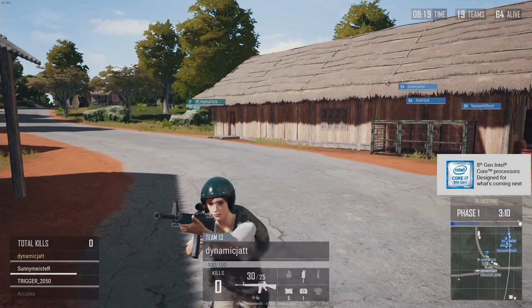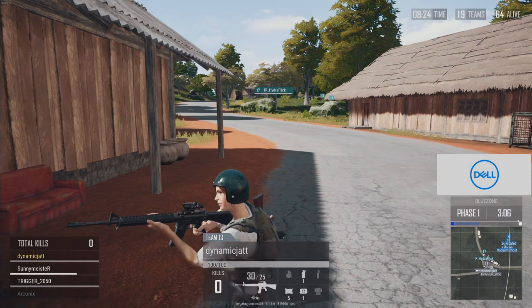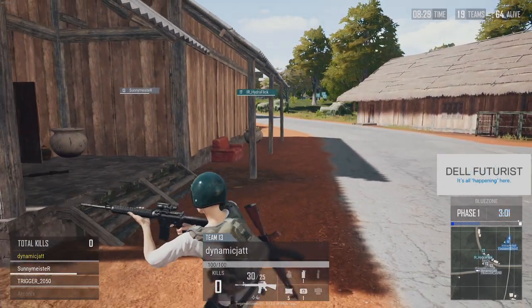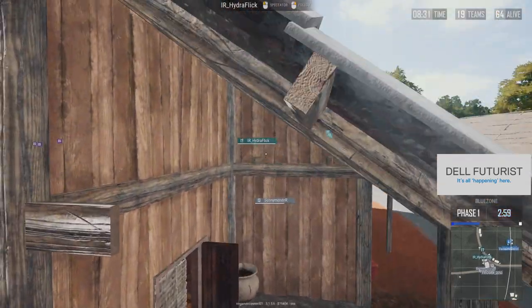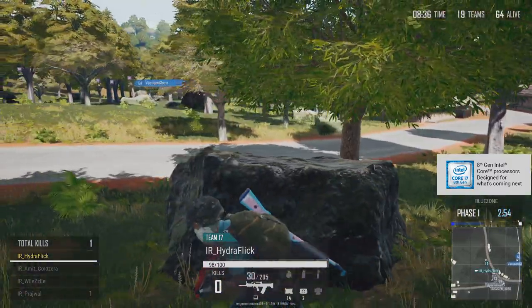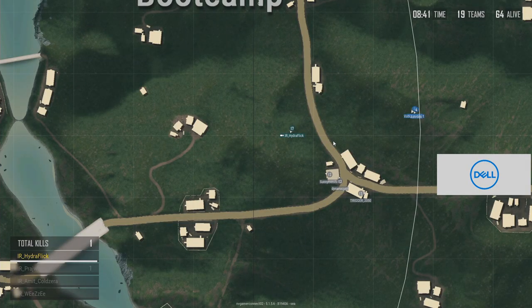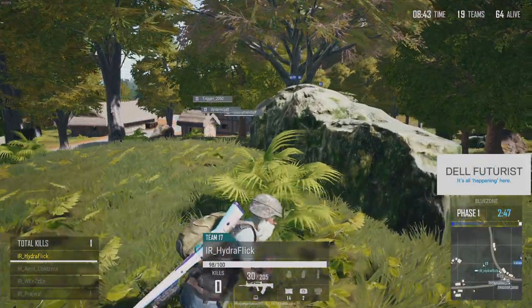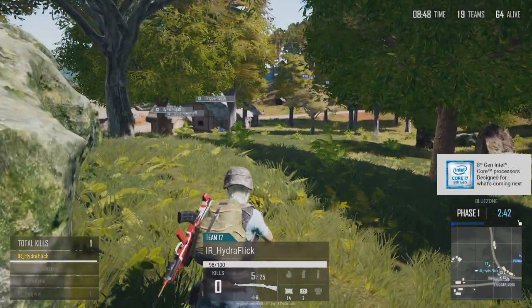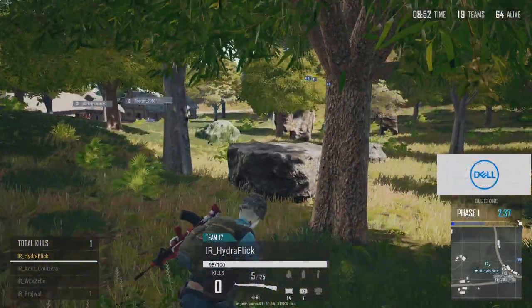Dynamic Jart has been spotted by Hydra Flick — looking the wrong way, unfortunately only a level one helmet. Hydra Flick all alone decides it's better to live to fight another day, repositioning to get a better angle. He's got a Kar98 and QBZ so he can hold his own, but realizes there's only so much he can do alone. Hydra is going to be very disappointed given their early loss going into Sanhok — apart from a few more position points, Hydra Flick will be hard-pressed to add more to the board.